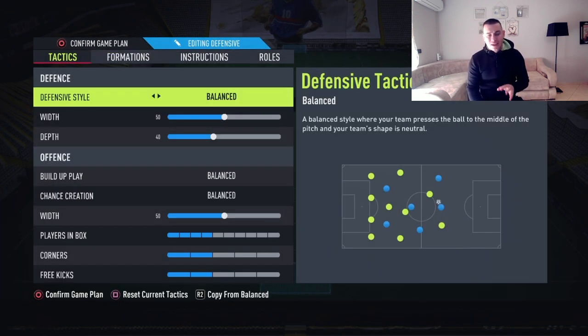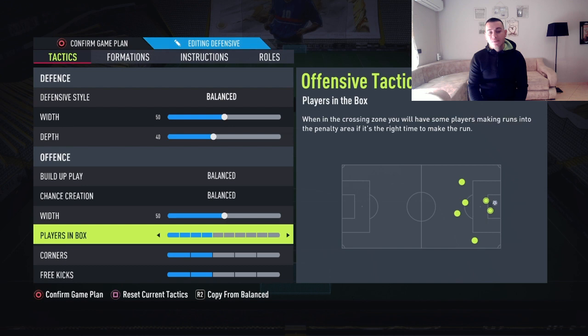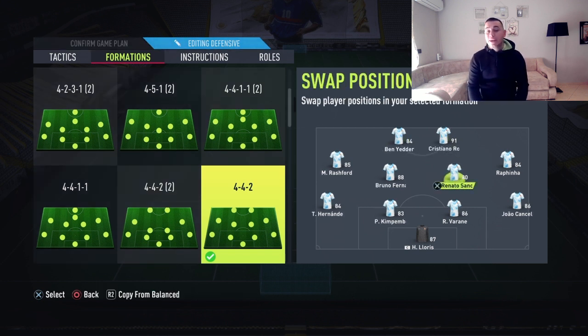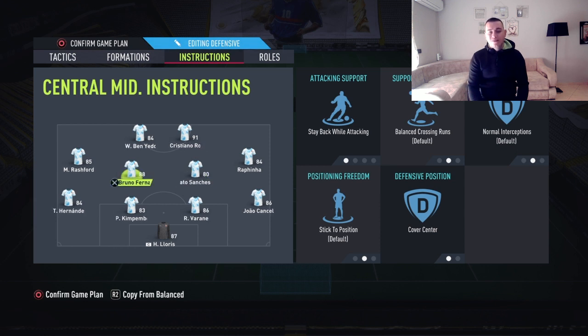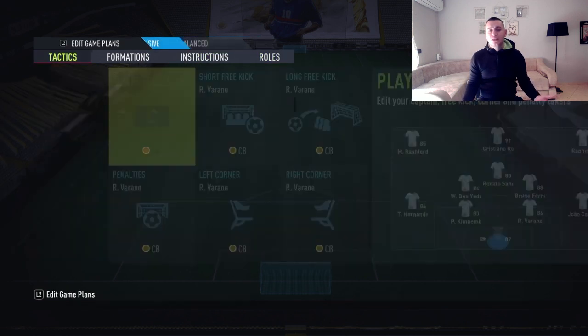In the 4-4-2, defensive style is balanced at 50, depth is 40, build-up play balanced, chance creation balanced with 50, players in the box at 4, corners and free kicks at 2. Ben Yedder and Ronaldo are strikers, Rashford left mid, Rafinha right mid, Bruno Fernandes and Renato Sanchez form the central midfield duo. Instructions: stay forward and get behind for both strikers, cut inside and get behind for Rashford and Rafinha, stay back while attacking and cover center for both CMs, and stay back while attacking for both full backs.